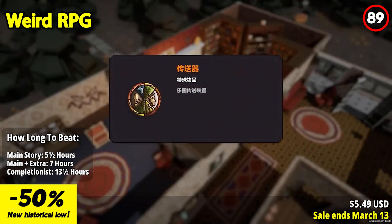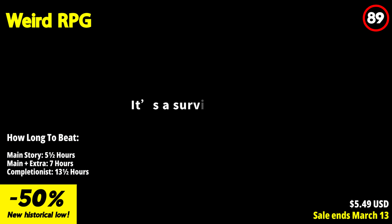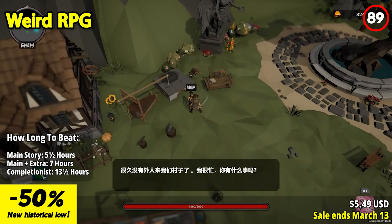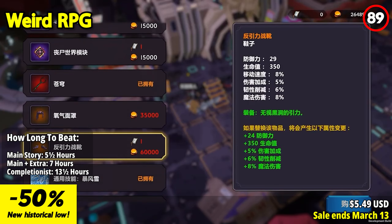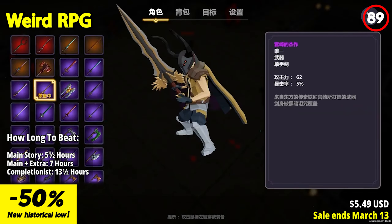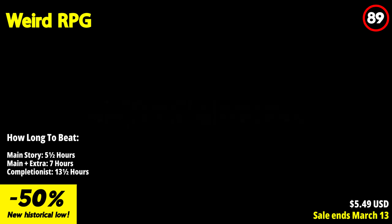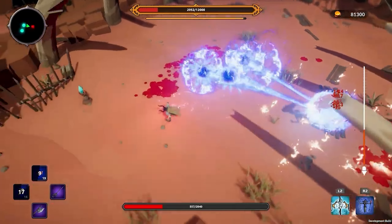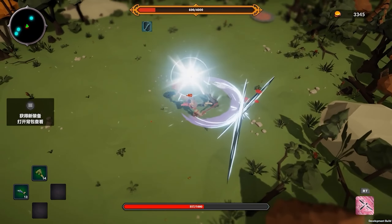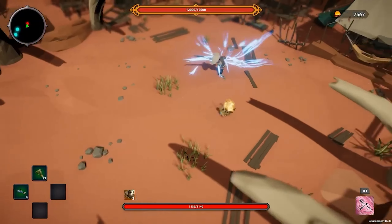Weird RPG challenges players with highly difficult and fast-paced action RPG gameplay centered around epic boss battles. In this game, speed and precision are key with its rapid response combat system. Whether you're in a stiff state or recovering from an attack, quick adjustments to your battle positions can be made by rolling, keeping you agile and ready to strike at a moment's notice. Prepare to face intense challenges as you confront bosses that will push your skills to the limit. Every move they make is a threat, requiring you to study their attack patterns carefully to stand a chance at victory. Keep on your toes and don't forget to roll to evade their devastating attacks.